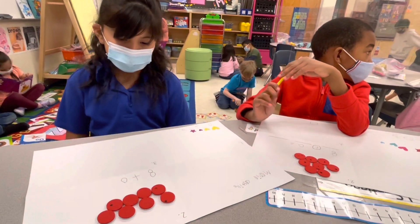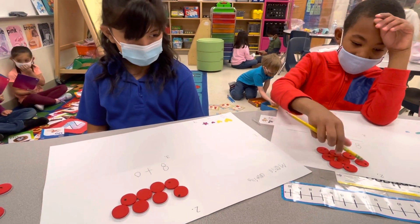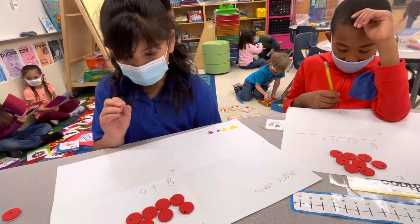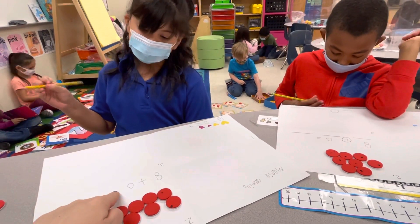How many points does he have? Kyler, how many points does he have still? One, two, three, four, five, six, seven, eight. What about you, Maria? How many points does he have? One, two, three, four, five, six, seven, eight. Good, because when we add zero, does the number change? No. No, good.